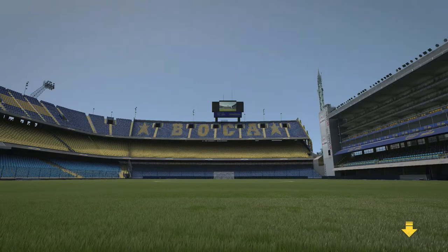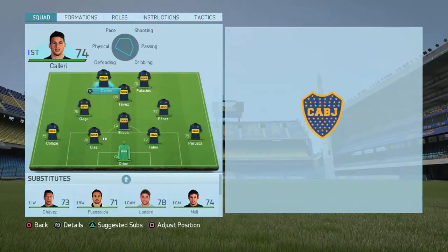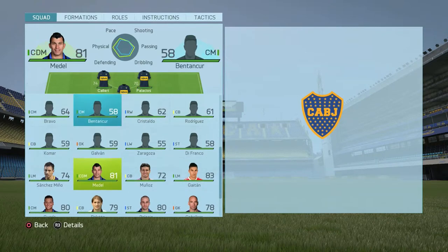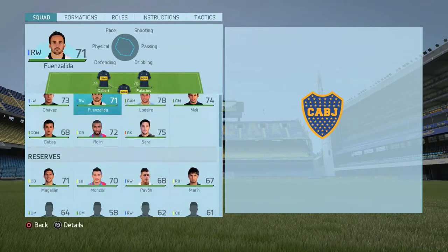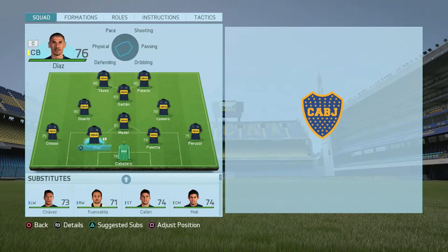I'm sure you have some concerns over River Plate's ability to stay in the Barclays Premier League, but that's where this special thing comes in. If you go to the bottom of the team sheet, the final eight players on Boca Juniors used to play for them but don't anymore, and I brought them all back. Here's the final team sheet: Tevez, Palacio, Gaitan, Guarín, Leonardo, Gary Medell. For the defense I have Diaz, Paleta, and Willy Caballero — just a really solid team.